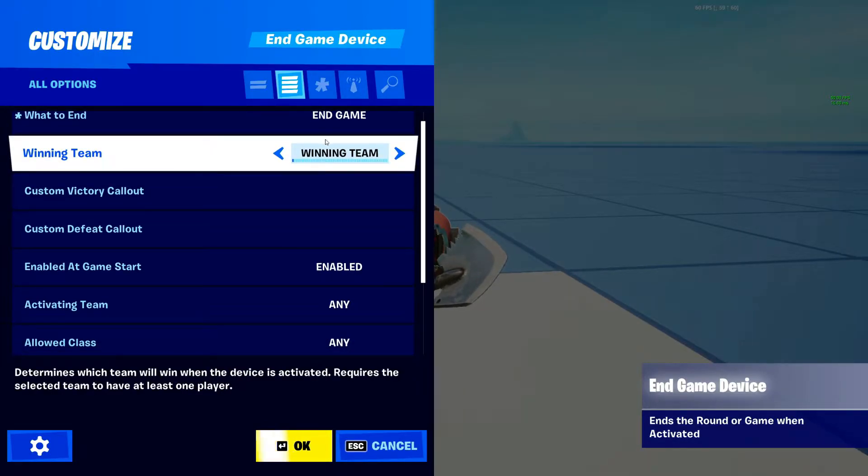The next setting is Winning Team. Whenever this device gets triggered, this determines the winning team. You can set it to the activating team — whoever activates this End Game device will be the winning team. For example, in a parkour course, the first team to complete it and trigger this device will win. There are also options for specific teams up to team 5 and beyond.